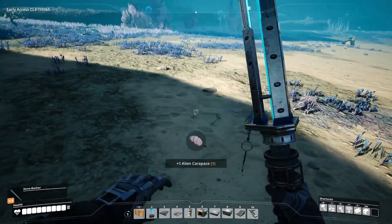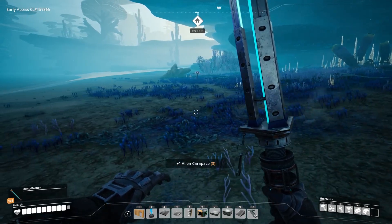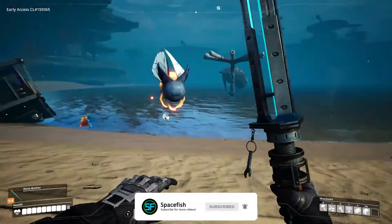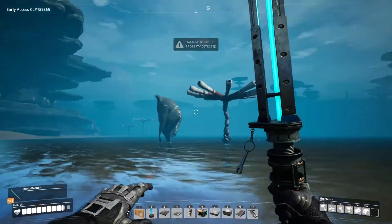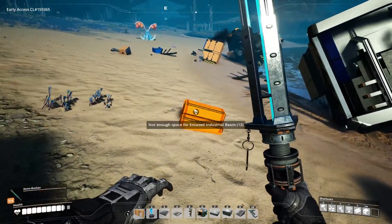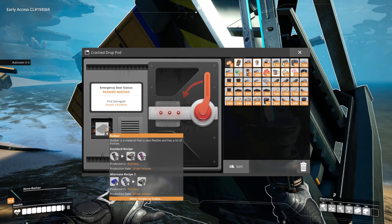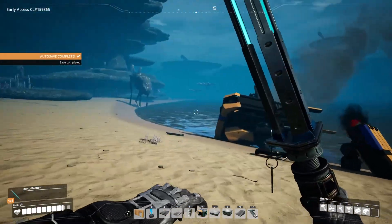We'll leave those here and maybe stumble upon them later. Carrying the alien carapace with us now. The sounds out here are something, and now we've got another shipwreck — some free materials, though I don't have space to carry them. Looks like steel industrial beams, some screws — and there's a pod you have to connect to power and put rubber in. There are pods all around which is nice. We'll pop this beehive and drive past.